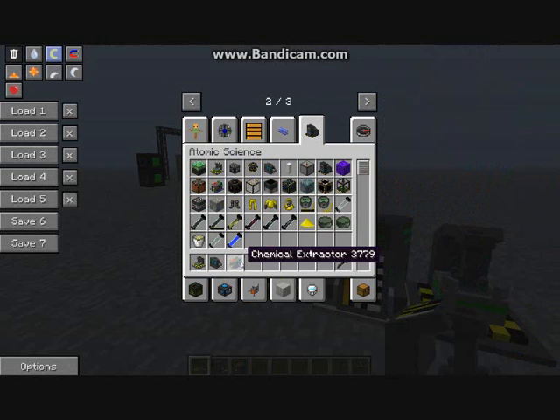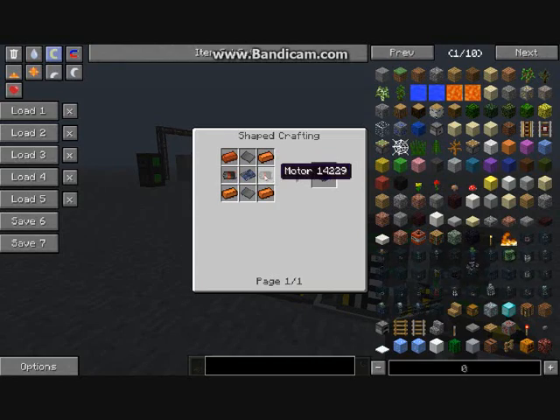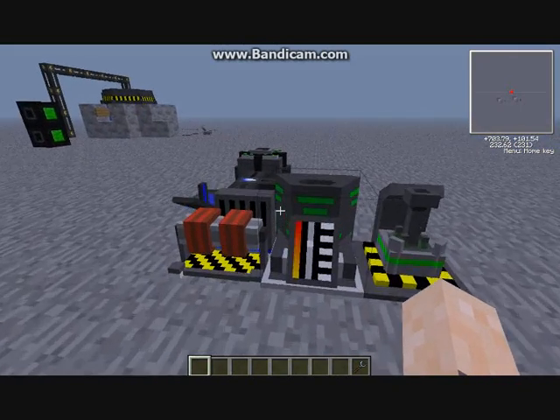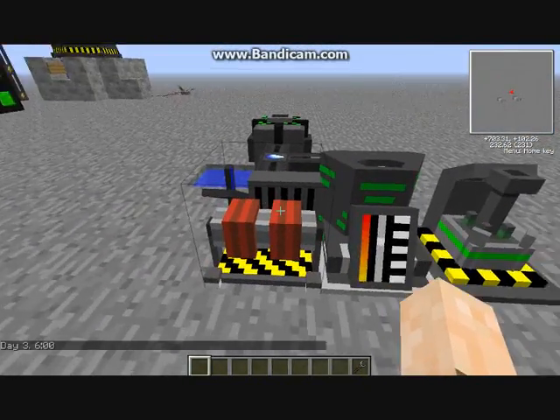The chemical extractor needs an elite circuit which requires two diamonds, plus motors. You set them up in this specific order — the order is pretty crucial.